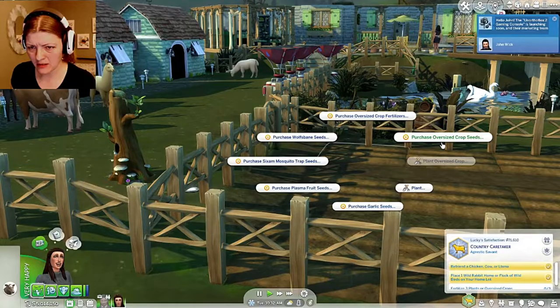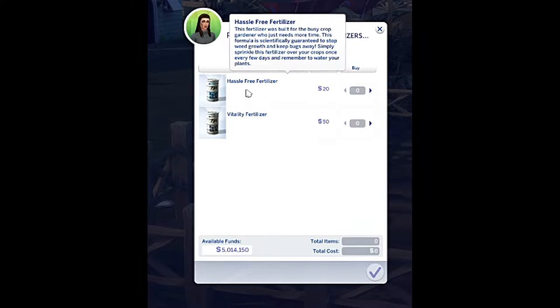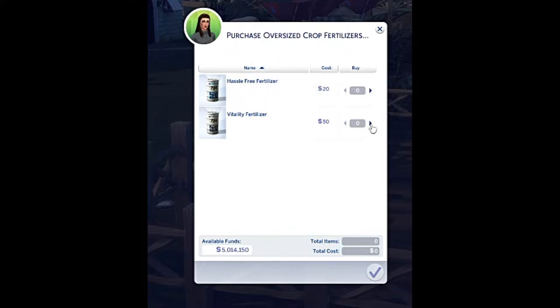Let's purchase the oversized fertilizer — hassle-free fertilizer. Now that I have birds, that's gonna help me too with the bug problem. This fertilizer was built for the busy crop gardener who just needs more time. This formula is scientifically guaranteed to stop weed growth and keep bugs away — simply sprinkle this fertilizer over your crops once every few days and remember to water your plants. We have birds for the bugs, but this helps with weeds too. We have over five million, so let's get 10 of those.